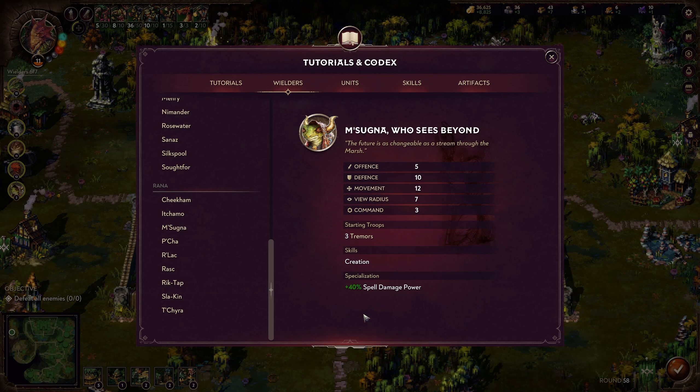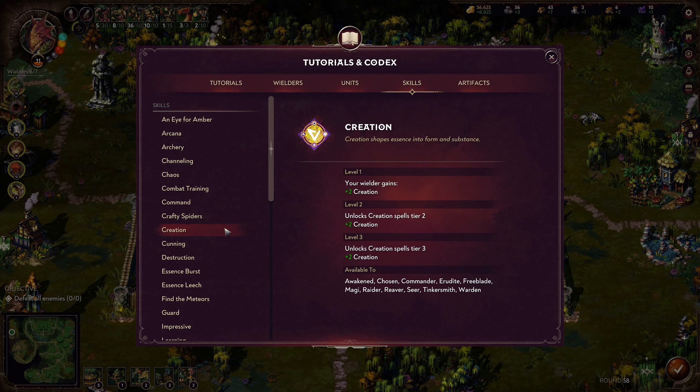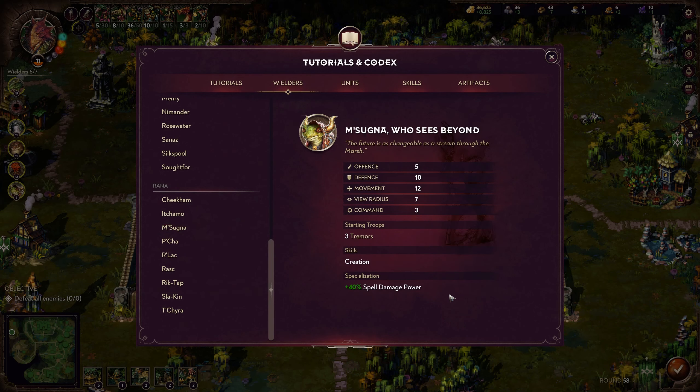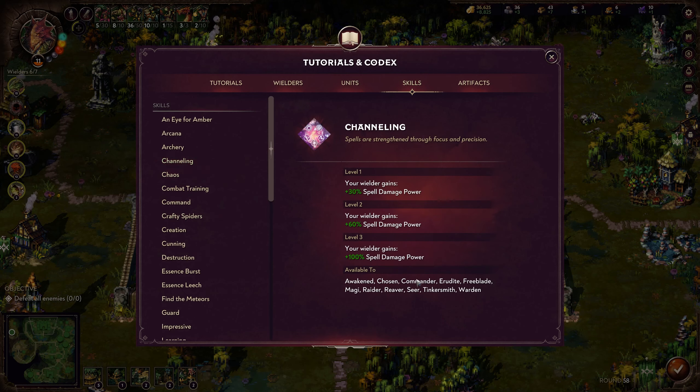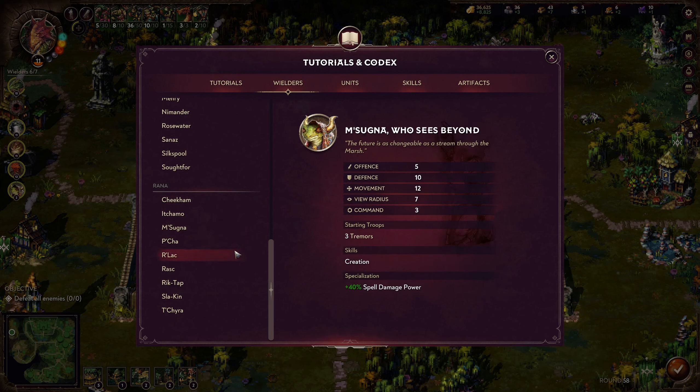Masogna, who Sees Beyond, is the master of magic. He gets Skill Creation — for Rana this is the best because you get so much Creation essence, and having him start with this already is great. On top of that, he has 40% spell damage power. If you put the actual channeling spell skill on top of that, getting to level two means 100% spell damage power, and level three means 140% spell damage power. If you want to be the casting master, Masogna is definitely the one for you. He also has great defense at 10, which is nice since most caster wielders have five or zero.